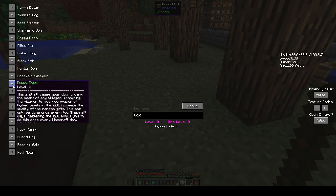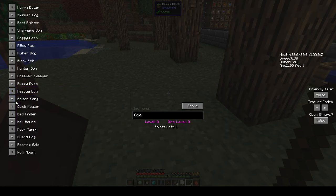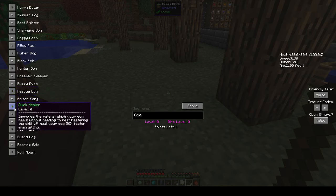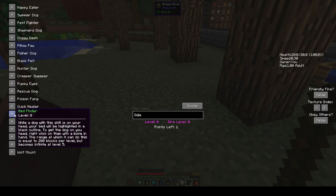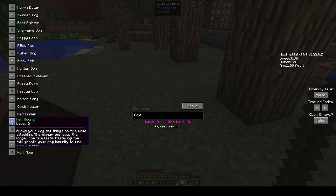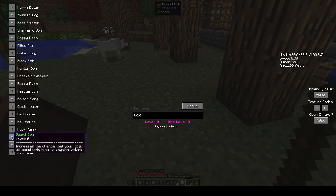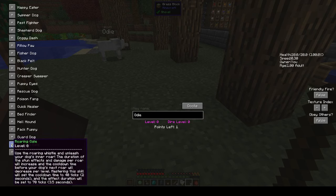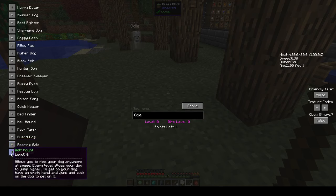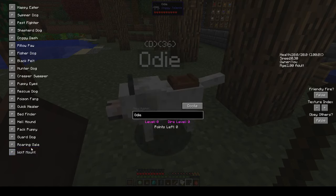I've only got one point left. Rescue dog. Poison fang. Quick healer. Bed finder — while a dog with this skill is on your head, your bed will be highlighted. Hellhound — allows your dog to set things on fire while attacking. Pack puppy — three inventory slots. Guard dog — a chance that your dog will completely block a physical attack. Roaring gale. Wolf mount — allows you to ride your dog anywhere at speed. Actually that's quite cool, so we're going to do that!